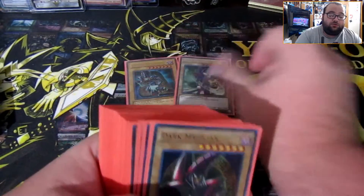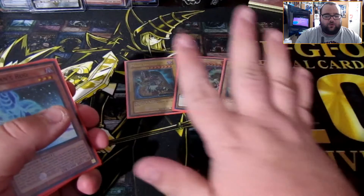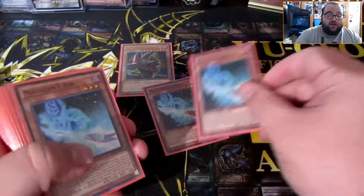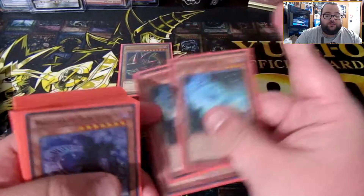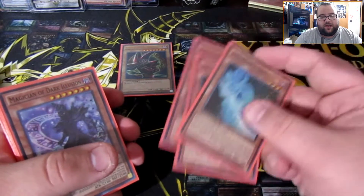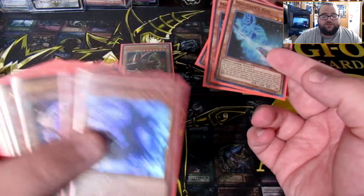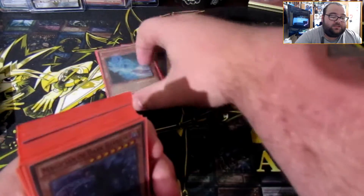Starting with the monsters — first we run three Dark Magicians. If you know how the Dark Magician deck runs, you have to max this one at three; it is key. I also use the red Dark Magician just because it's really cool. Next is Magician's Rod — another staple at three. When you normal summon him, he searches your deck for a Dark Magician spell or trap. You usually go for Dark Magical Circle unless you already have it in hand.